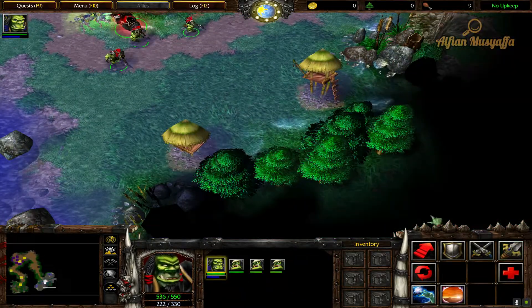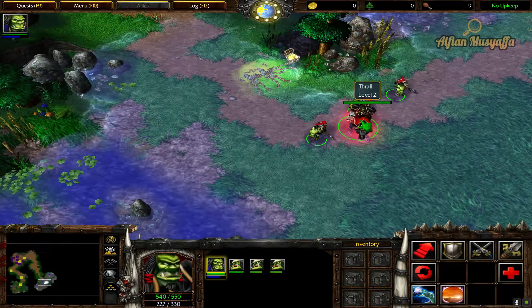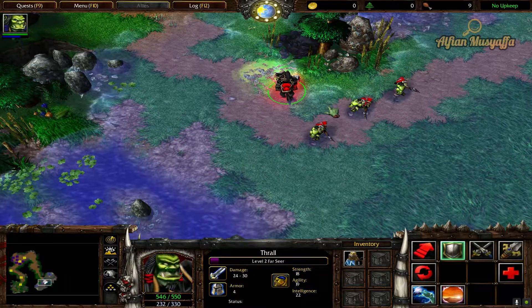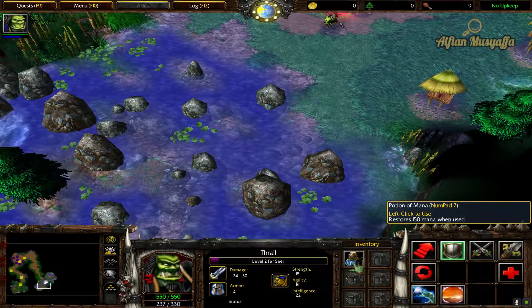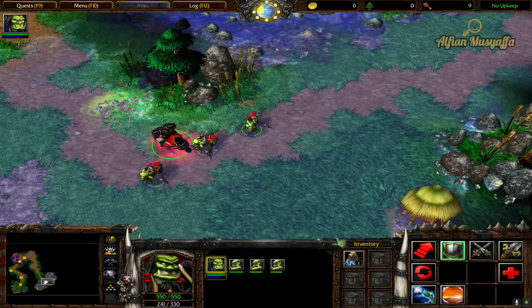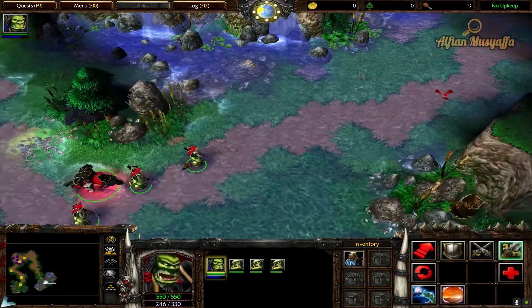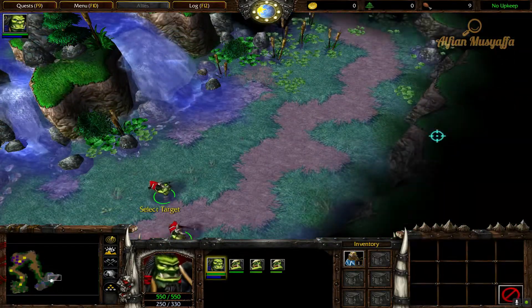Some monsters drop treasure when they are defeated. Treasure chests hold powerful magic items that can only be picked up by heroes such as Thrall. This particular treasure chest contained a useful potion of mana. Notice that the potion now occupies one of Thrall's inventory slots near the bottom middle of your screen. Potions of mana can be used to replenish a hero's mana — the magic energies that allow the casting of spells such as chain lightning.